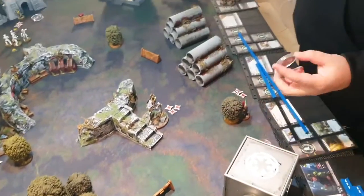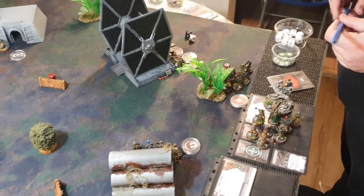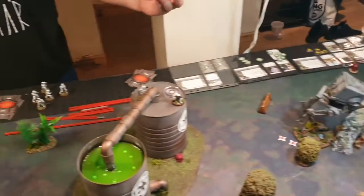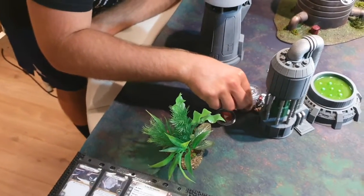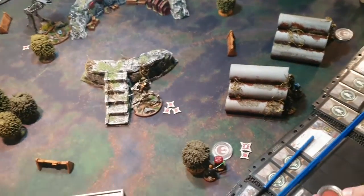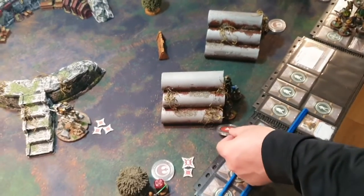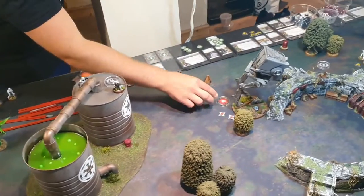Nick activates the Rebel Officer, who holds and takes a dodge. Spud's lone Stormtrooper with the barrel moves around and takes a standby token. Nick's trooper unit takes a dodge rather than engaging.